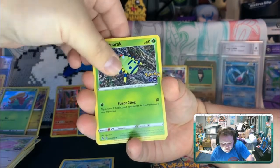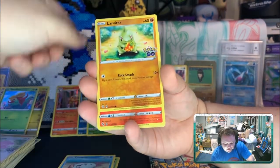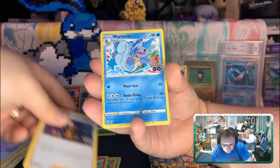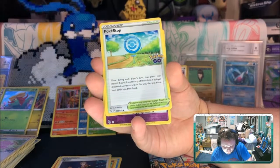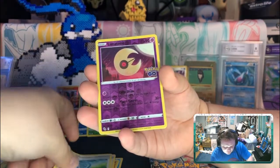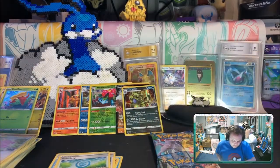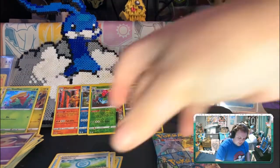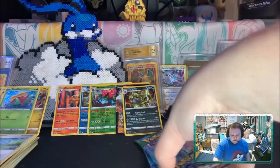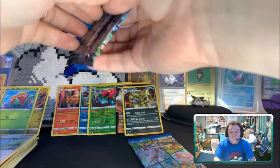Yeah, the new 2V is from Detective Pikachu, which I loved seeing in theaters. If you haven't seen it you definitely should go watch Detective Pikachu — it's a wonderful movie. It's voiced by Ryan Reynolds and it came out a while ago. I saw it in theaters and we thought it was really fun and cute.